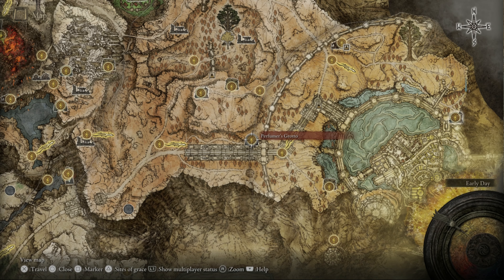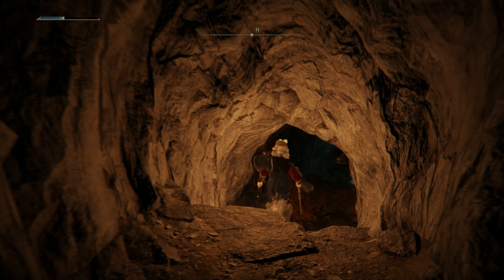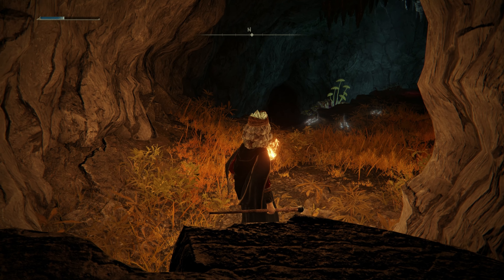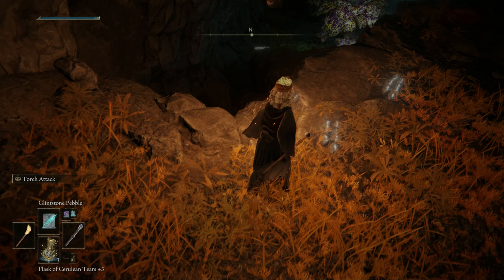The dungeon can be found in the south-front part of the Altus Plateau. From the Altus Highway Junction Grace, walk on the scythe path left of the big staircase. Keep riding until you see a poisonous plant to your left. Go into the cave behind it and you find the dungeon.